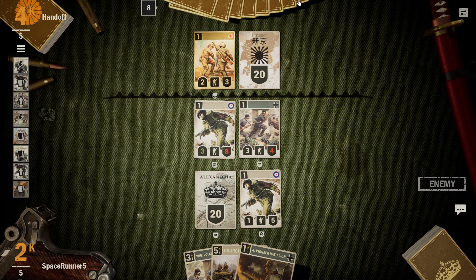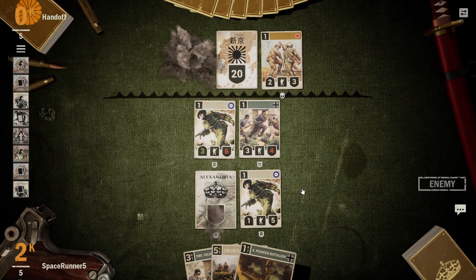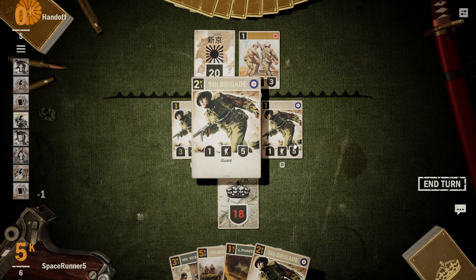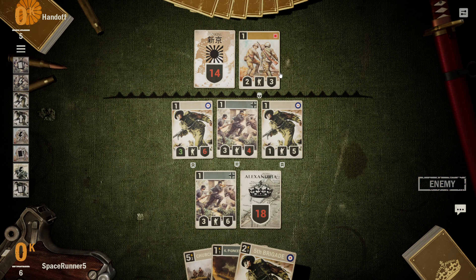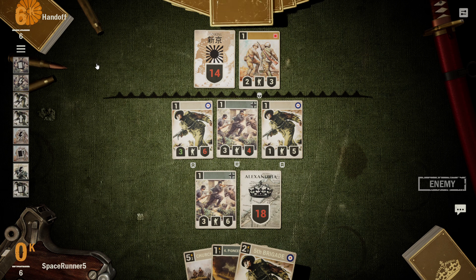Extra card. Actually I guess eight is your maximum hand size. More damage to my HQ — that's fine, not a big deal. I'm just going to start shooting their HQ. This guy forward, drop this for extra defense. Start peppering down the HQ. I can probably wait another turn because this guy's still got quite a bit of HP — he can only do two damage. He probably has a Blitz unit in his hand somewhere. He's drawn five more cards than me — not too big of a deal. We do have card draw here, just haven't drawn any.